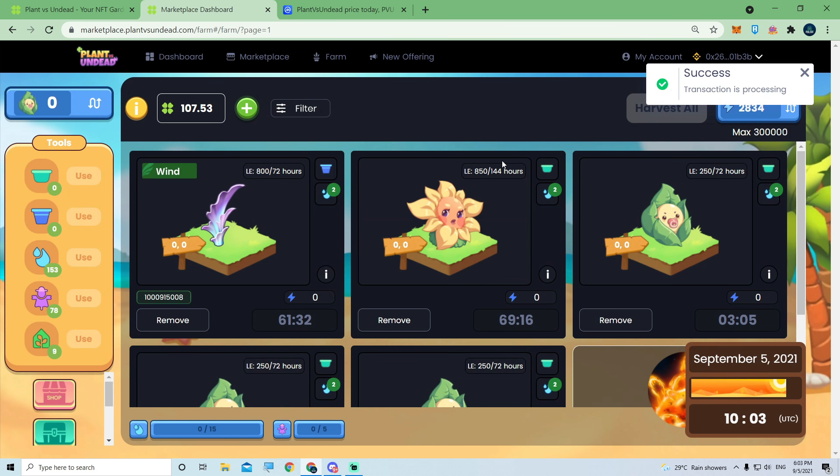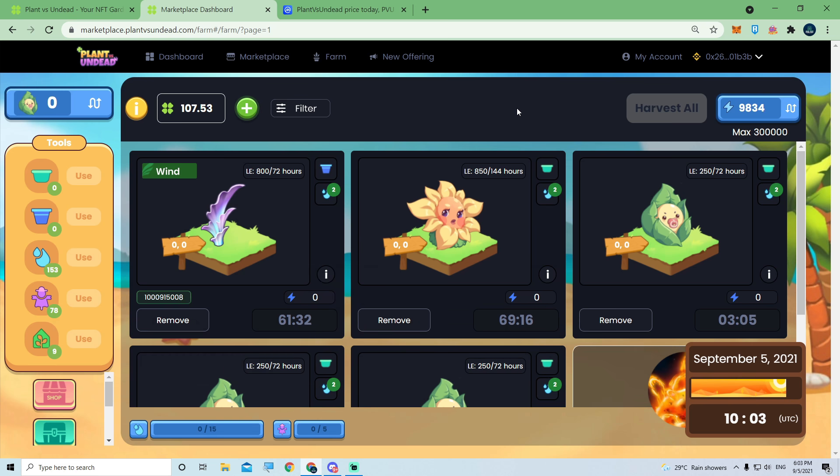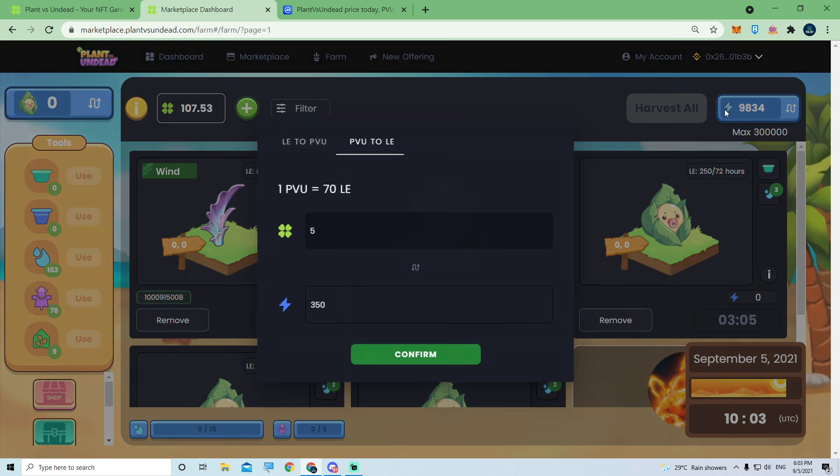Remember with Plant vs. Undead: when you actually click on it, just wait. It takes about 10 to 15 seconds for the transaction to go through. Don't chase after it and press anywhere on the screen — just wait for the LE to kick in. I tried to convert 3 PVU and totally forgot you need a minimum of 5 PVU to convert in this game.